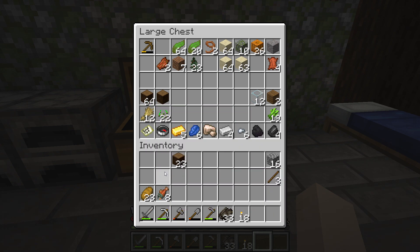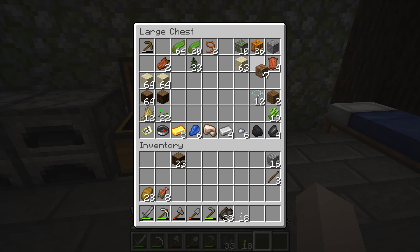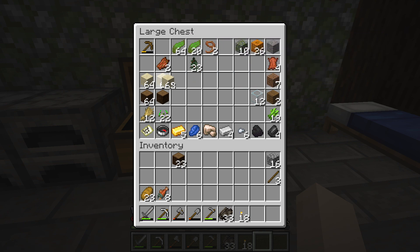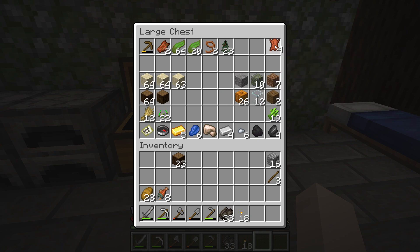I've got a bunch of wheat which is good. I've got a bunch of sand which is kind of useless for me. And then gravel. Pumpkins — I don't know if I'm gonna start farming pumpkins and stuff because I don't know if it's worth it right now.